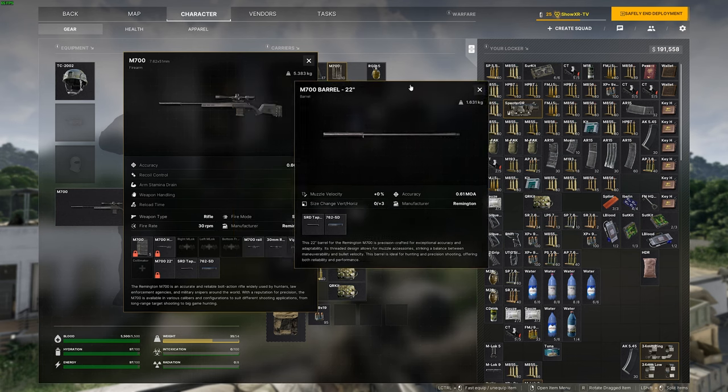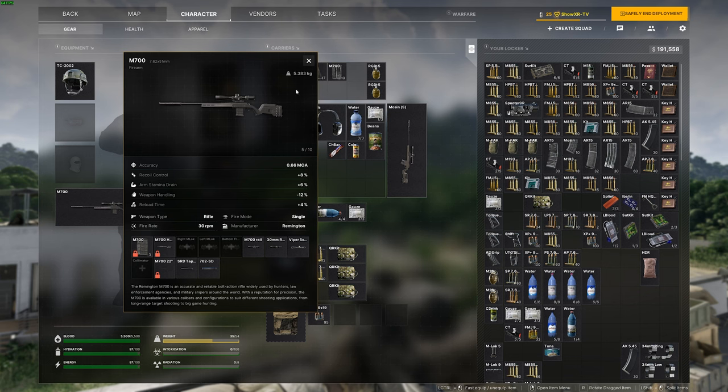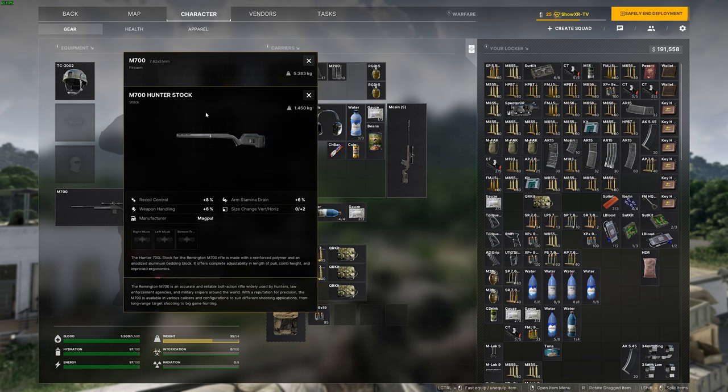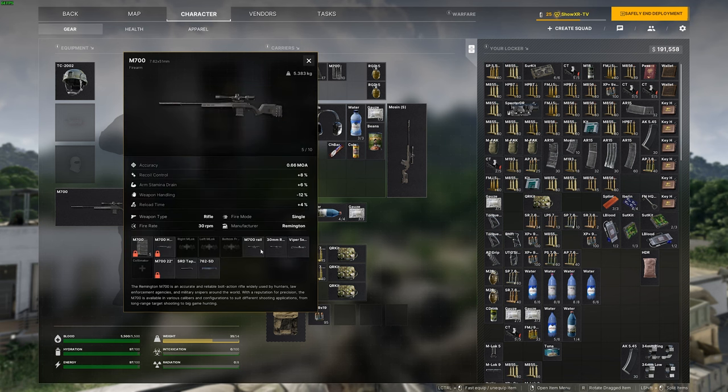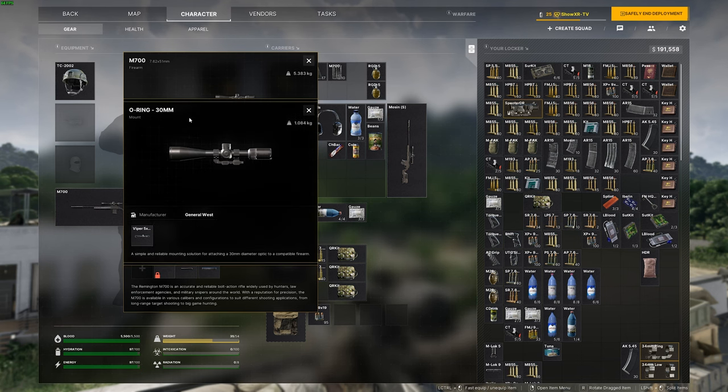We're going to be putting this on a 22 inch barrel. If you have Banshee three and you have the 26 inch barrel, that's great, but for now with Banshee two, the 22 inch barrel is just fine. If you're building it from base, you're going to have the M700 stock to put the barrel in. Then as far as scopes go, you're going to want the M700 Picatinny rail with the 30 millimeter O-ring mount.